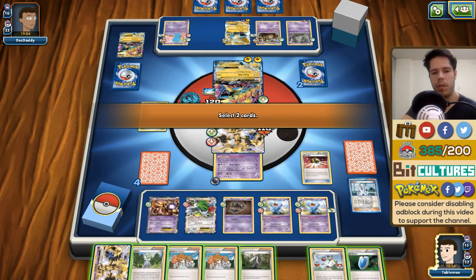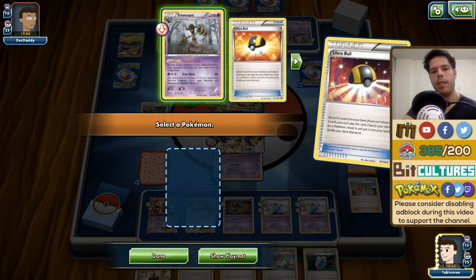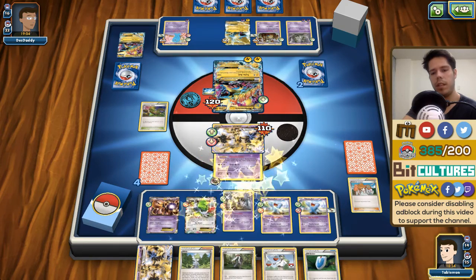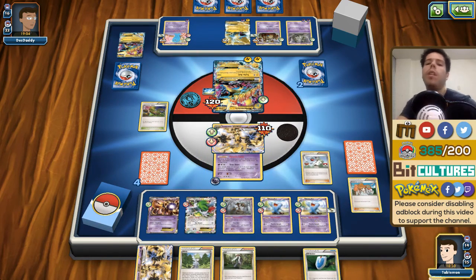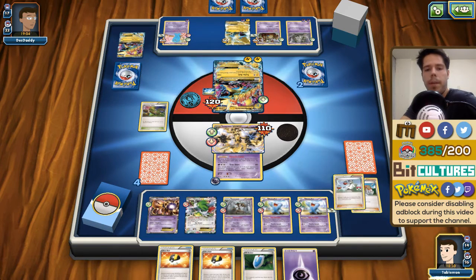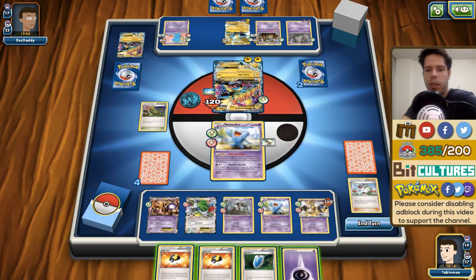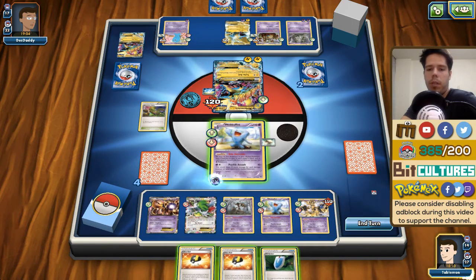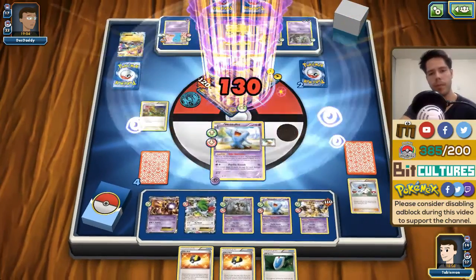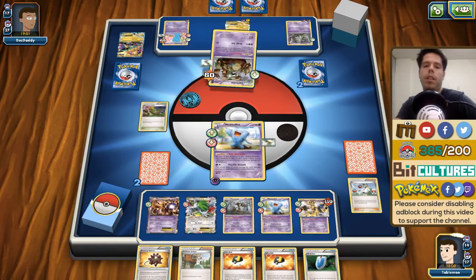I do top-deck a VS Seeker — he has three cards in hand, N would put him down to one. I'll get rid of Juniper and find myself my last Trevenant, which is literally the last Pokémon in my deck. I need 100% to hit an energy off of this N. I do hit it, which is nice — I'll be able to retreat and prevent this KO. I'll use Psychic Assault with Wobbuffet to get a KO.